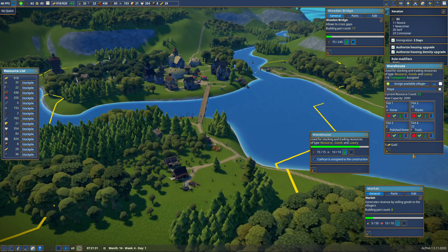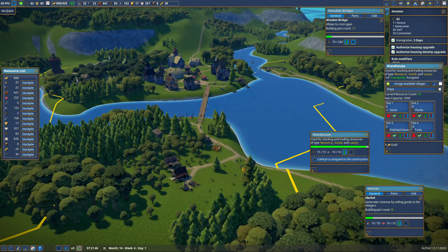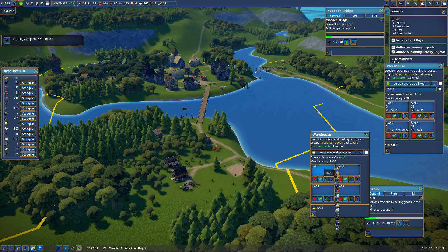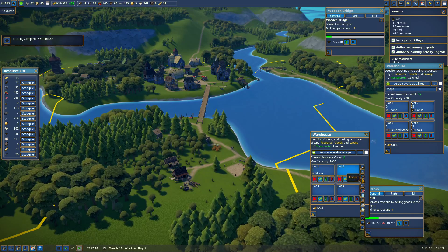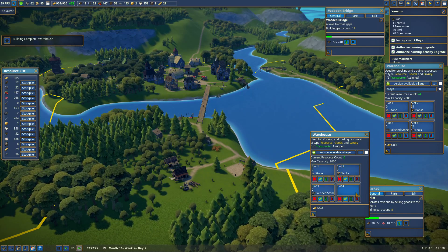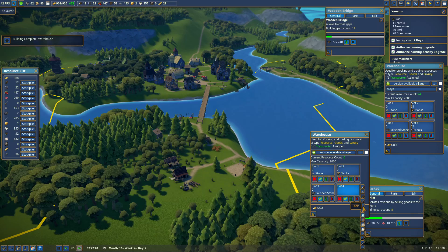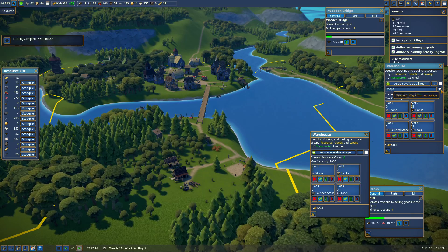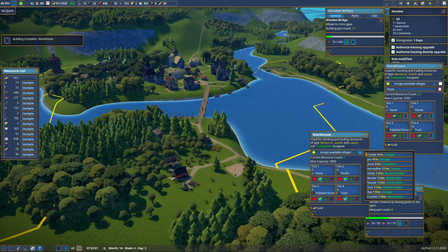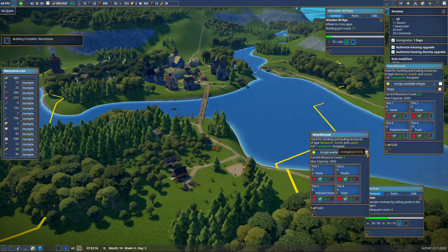We've got to get rid of all this crap and put it all in this one warehouse. This one is going to accept stone, planks, polished stone, and tools. I want Maya here — only unemployed workers. Thank you. Maya is not unemployed yet.